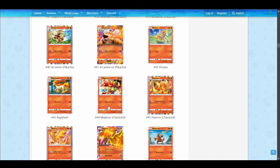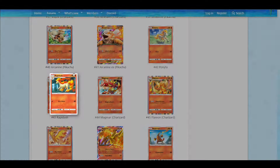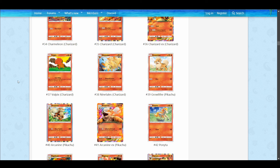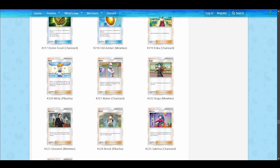Then hitting 80 for two on a basic is quite strong — actually really good. And 70 for one on a Stage 1 is very good. If you're playing Blaine, that means your Pokemon this turn becomes a really, really strong attacker, and I feel like Blaine is just a very good supporter.